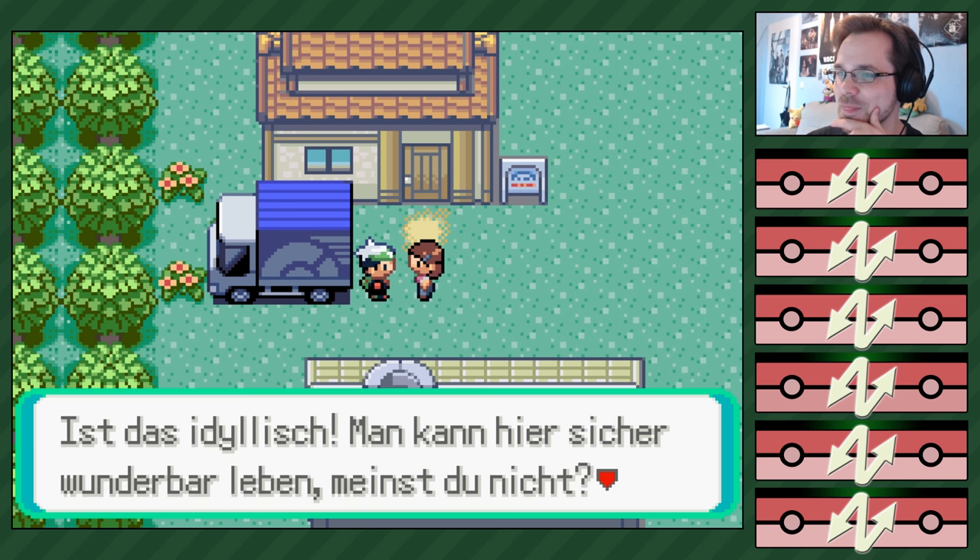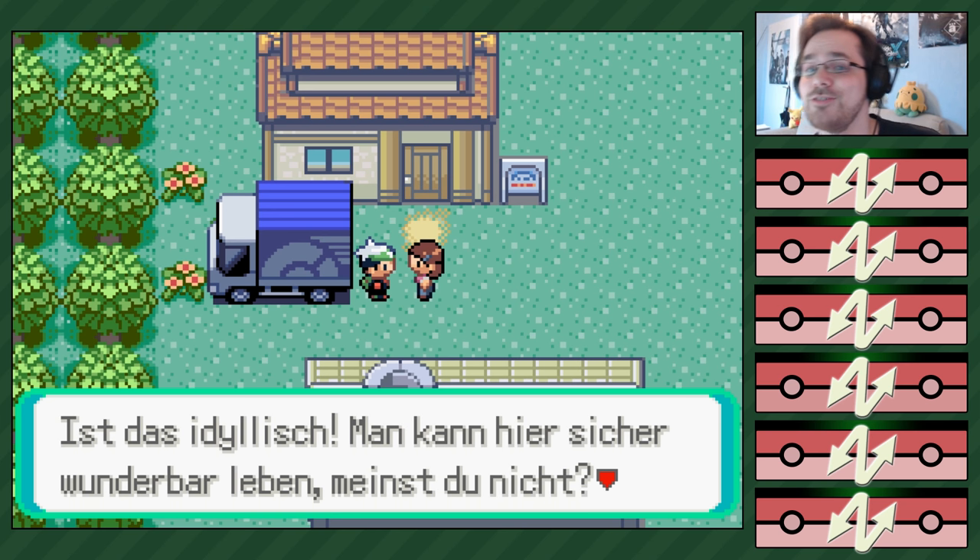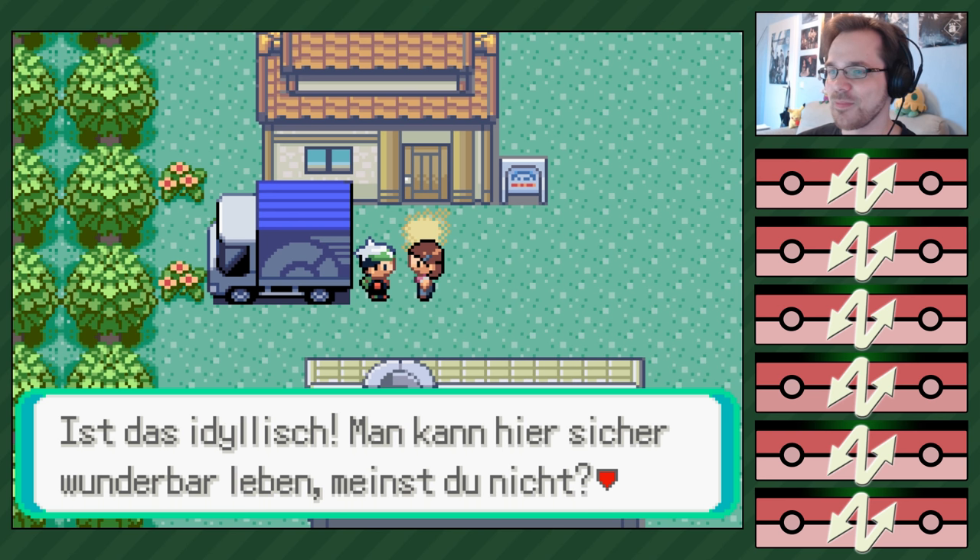Vielleicht sind das Knilze an jede Baumspitze gepackt, und die gucken da traurig und sagen: ich will jetzt raus! Die Wahrscheinlichkeit, einen Knilz zu bekommen, ist in Smaragd wesentlich ein bisschen höher als in Perle, weil Knilze in jedem Baum leben. Nun, wir sind im Wurzelheim – wie gefällt es dir? Das ist unser neues Zuhause.